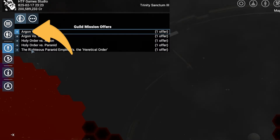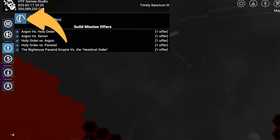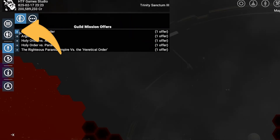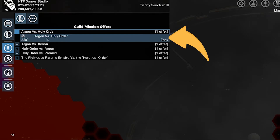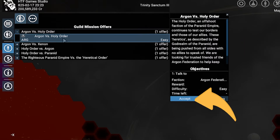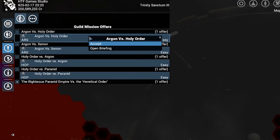Every faction has its own quest chain. To accept this type of mission you have to go in the third tab on the top left corner in the map, which contains all quest offers. In the first subtab you can find them under Guild Mission Offers. By clicking the plus button you can see all missions you can accept. Clicking on a mission name gives access to more detailed info where you can also accept it or access the briefing. Otherwise, right-clicking the name will allow you to do the same interactions.